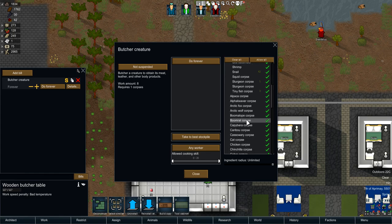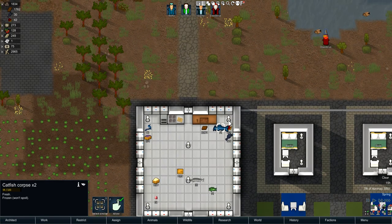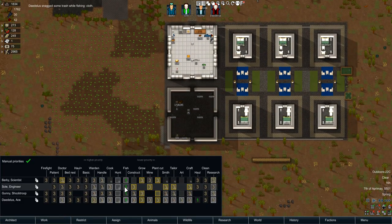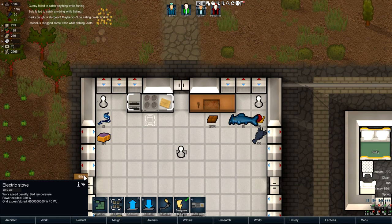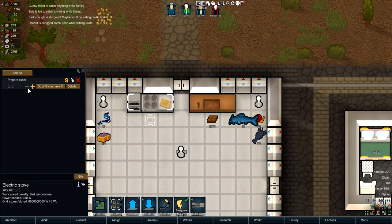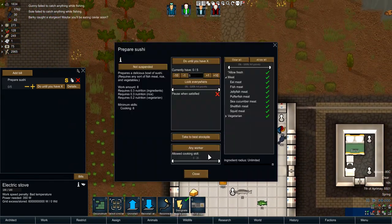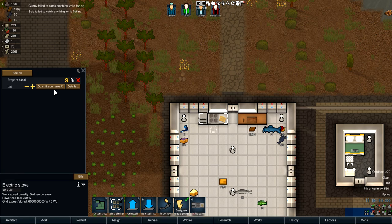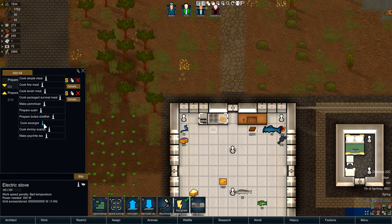In the animal corpse tab at the butcher table, there is a fish corpse tab ready and waiting for you, which is really nice. Some fish do drop leather — I think eels do, which is cool. Let me set someone to cook so we can show this off. Some recipes do require rice, so I've gone ahead and made some rice — sushi requires it, for example. Boiled shellfish is another option.